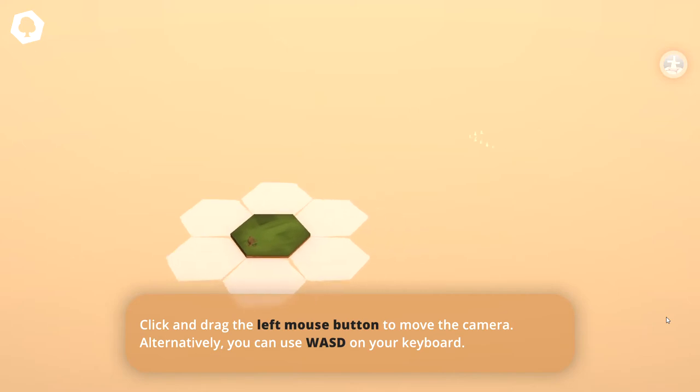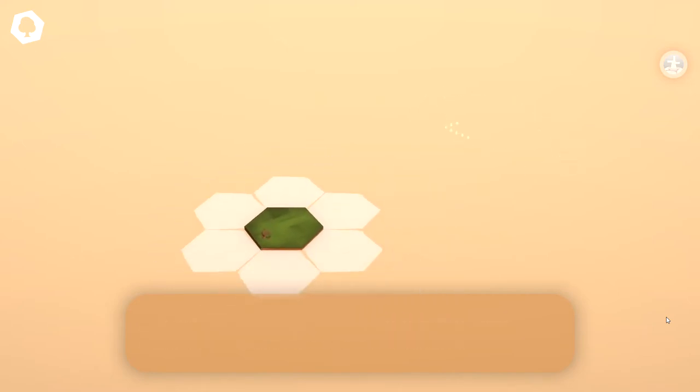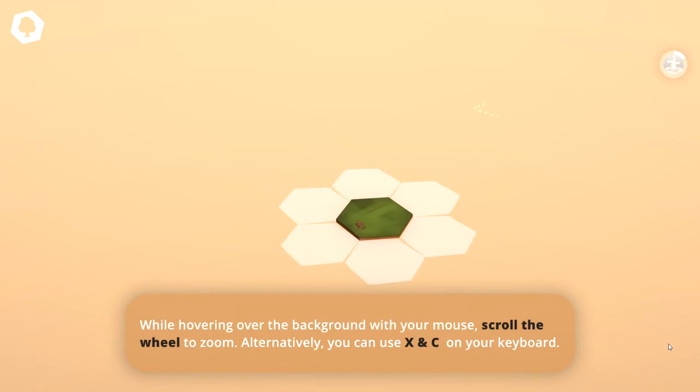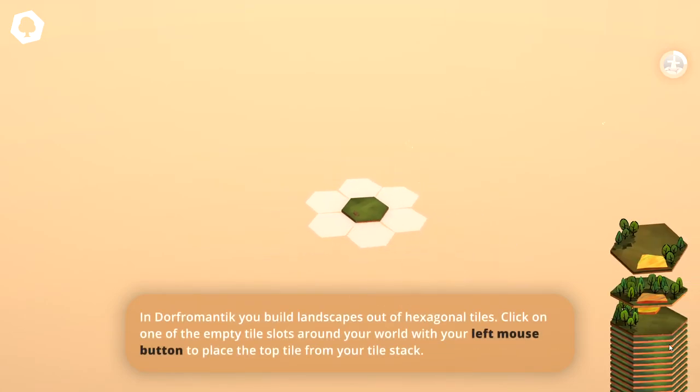So it's very easy to move the camera around with WASD. We can use the Q and E keys to rotate, and zoom in and out with the mouse wheel.